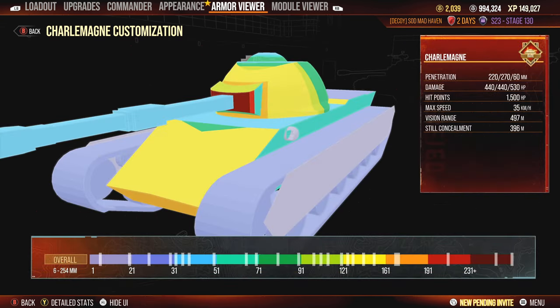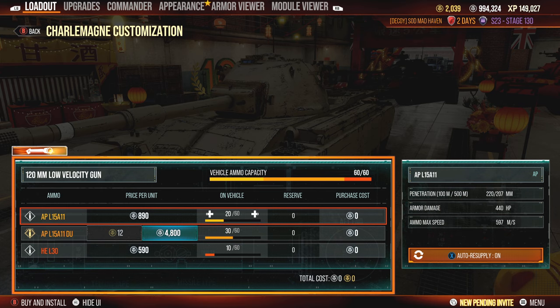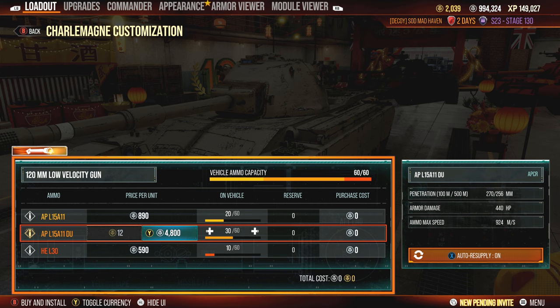One thing that will confuse people is when I talk about this tank's premium rounds. You see the top round says AP, and the bottom round says APCR — but it is actually not APCR. The round name is the APL15A11DU, which is just an upgraded model of the original round this tank offers, and it is actually an armor-piercing round rather than an armor-piercing composite round. Since it's AP, it has 5 degrees of readjustment on normalization, while APCR only supports 2 degrees of readjustment on contact.